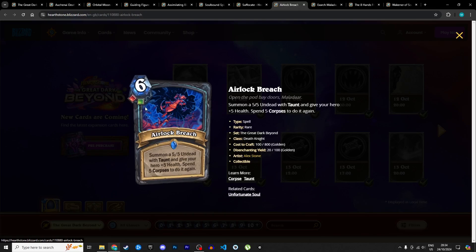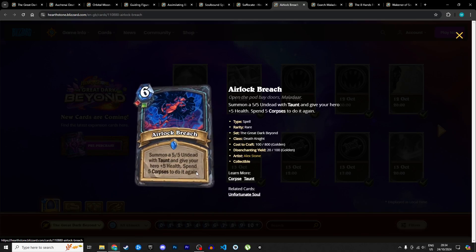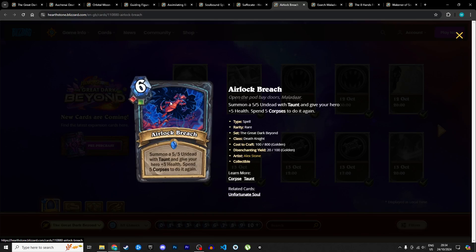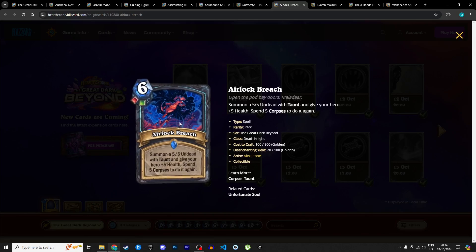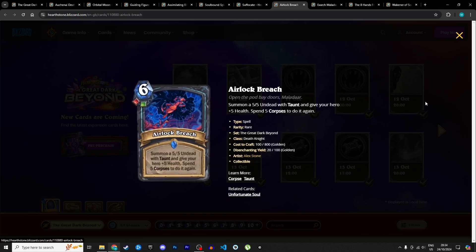Next up is Airlock Preach, a 6 mana spell with 1 blood and 1 unholy rune requirement — so you can play it in rainbow. It summons a 5/5 undead with taunt and gives your hero +5 health. Spend 5 corpses to do it again — potentially summoning 10/10 in stats with taunt and giving your hero +10 health. This is a great corpse spender, it's defensive, it works in rainbow, and it synergizes with Climactic Necrotic Explosion. I'm giving it 4 stars in Standard and 3 in Wild.